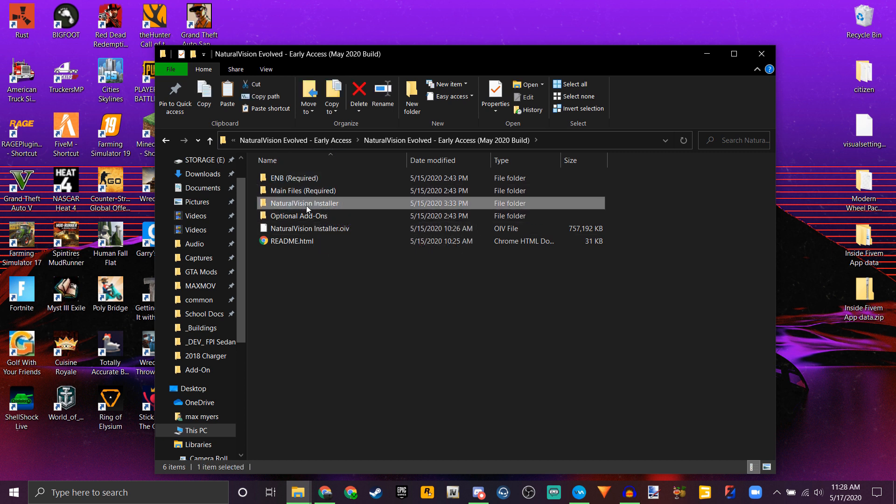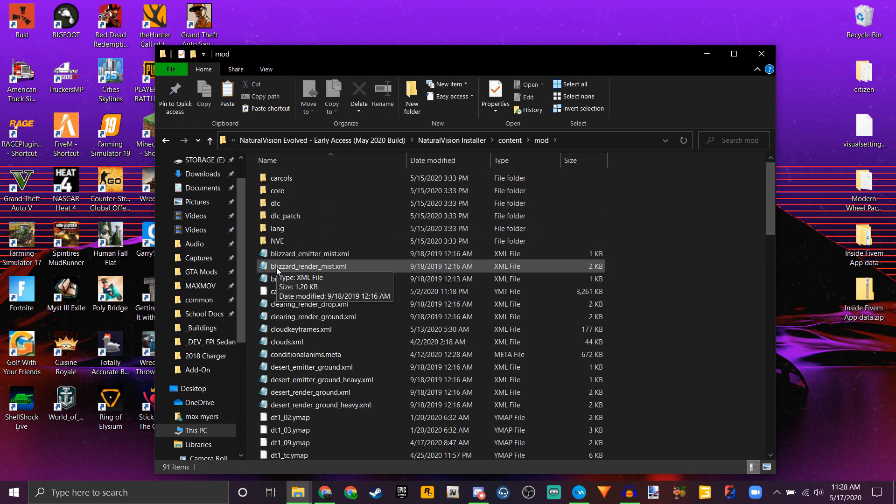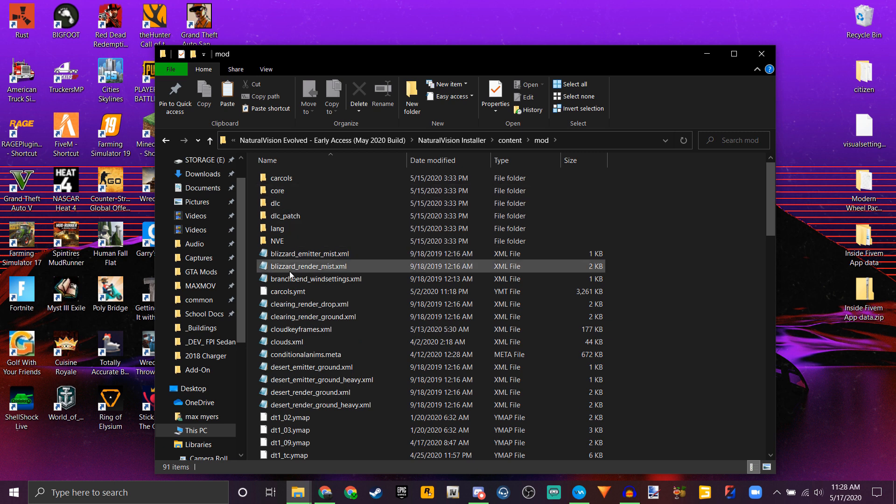That's going to turn basically this OIV into a folder. This is what you end up getting when you extract it. Feel free to try it with WinRAR if you use that — no guarantees if it's going to work or not. Open up this folder. These two things you don't have to worry about. Go inside of content and then mod — here you have a list of all of the components and they're not in a directory.